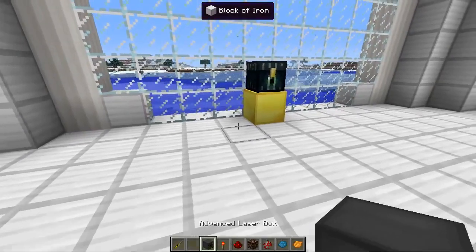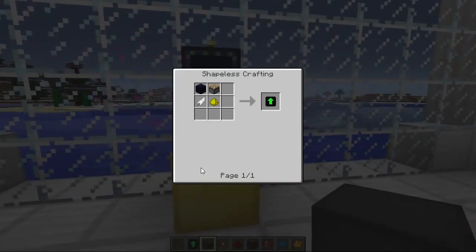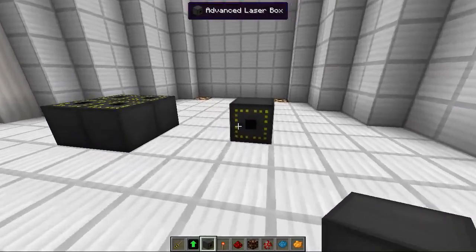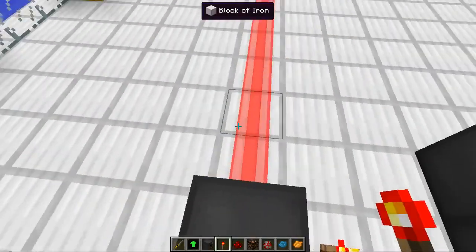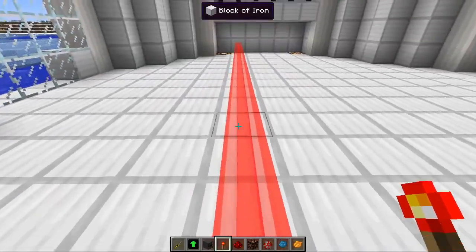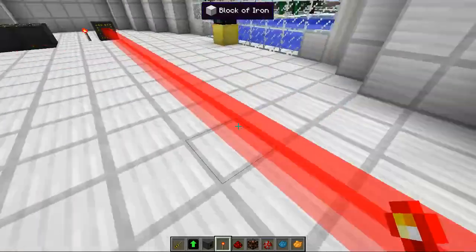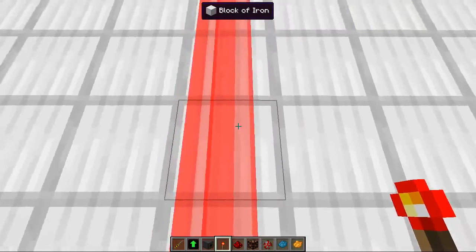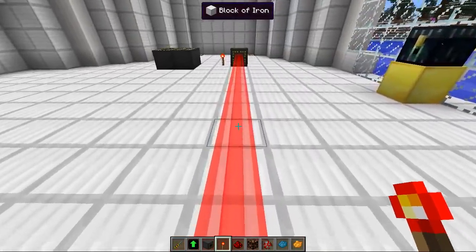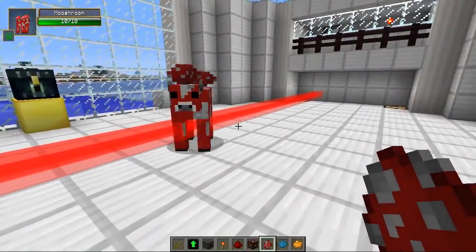Let's move on to the push upgrade. The push and the pull ones are my favorite ones. The push one requires one piston, one feather, one glowstone, and your obsidian. Apply this one, apply the redstone torch, and when I jump into this laser I will get pushed — I am not pressing the up key at all right now, I am just getting pushed, which is pretty cool. You can't walk against it whatsoever. Just to prove it's doing this, we've got a mooshroom in here — and it is just kind of slipping away. I'm sorry, mushroom!